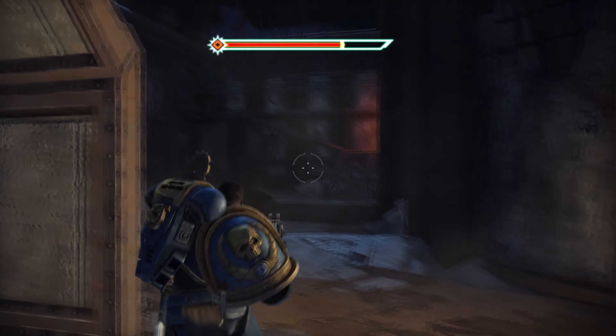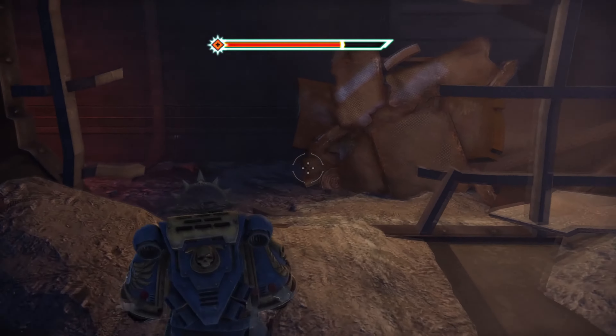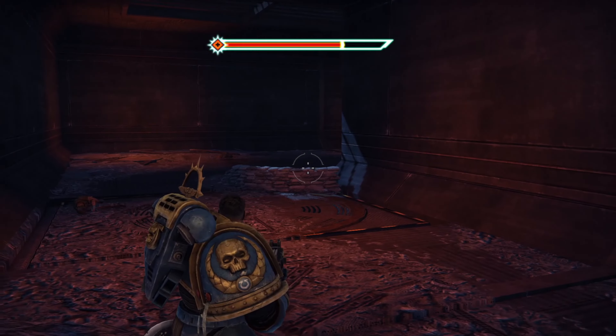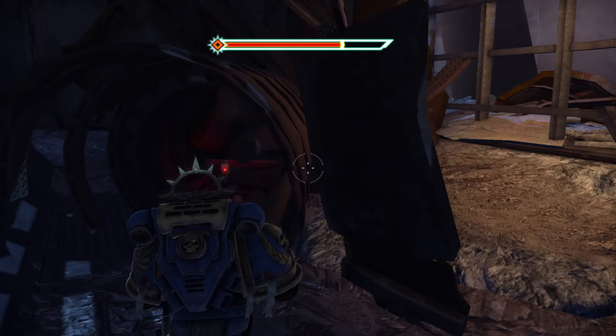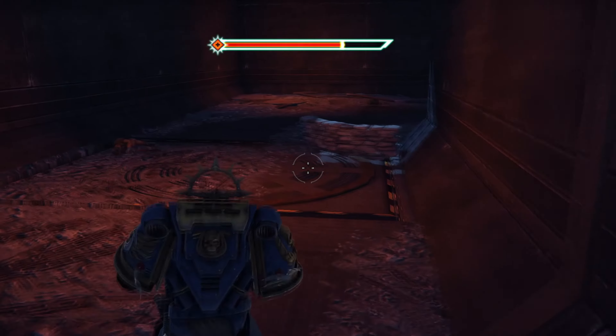For the second servo skull, you will descend down these ramps and be facing off a bunch of chaos cultists. As soon as you turn the corner, there will be two chaos cultists holding position ready to ambush you, and right behind here is the actual servo skull.